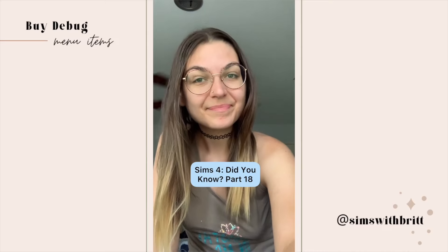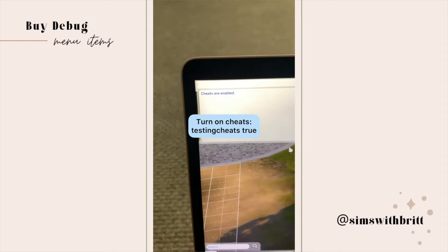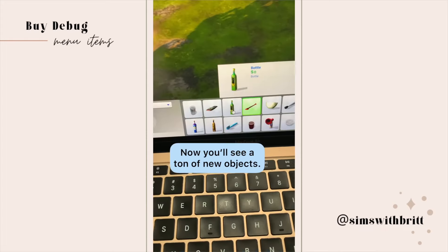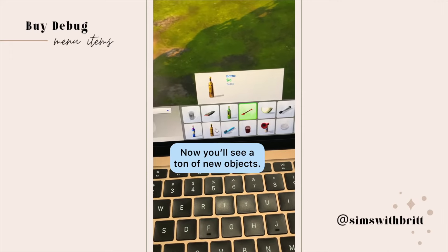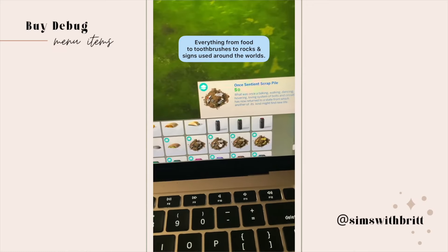Did you know part 18: there are hundreds of items hidden in build mode. First, turn on cheats with testingcheats true, then use the cheat code bb.showhiddenobjects. Search for debug and you'll find a whole bunch of new objects like bottles, forks, and laundry — basically anything you can find in the Sims world. It's a really cool way to add clutter.